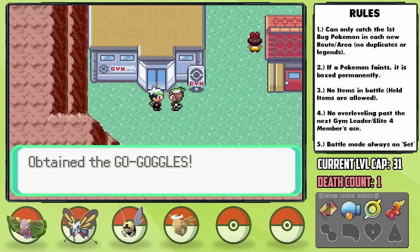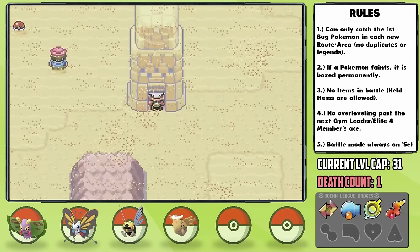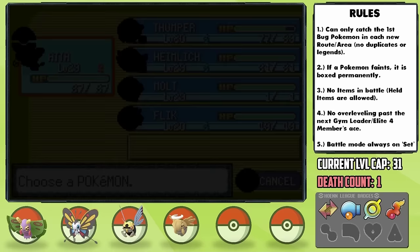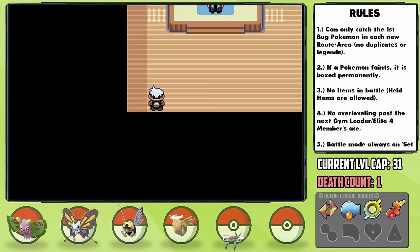After leaving the gym, May gives us the Go-Goggles, which opens up a new encounter for us — we can now access the desert part of Route 111. Luckily the Mirage Tower is present, which we can climb to the top of to pick up the Claw Fossil. We can then bring it to the Devon Corporation scientist to have him revive it into an Anorith, which I nicknamed Flick. Flick has a Relaxed nature, plus Defense and minus Speed, which is kinda bad as I wanted his speed as high as possible, but now we have a way to counter Fire and Flying types, both of which have been huge threats so far.